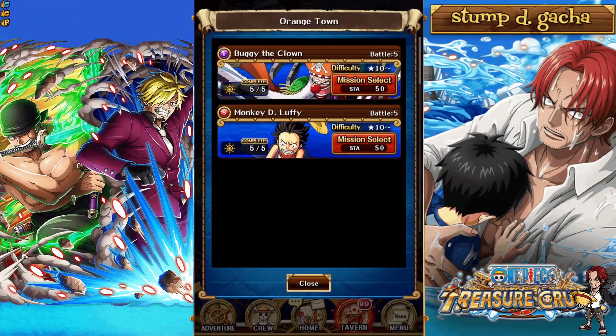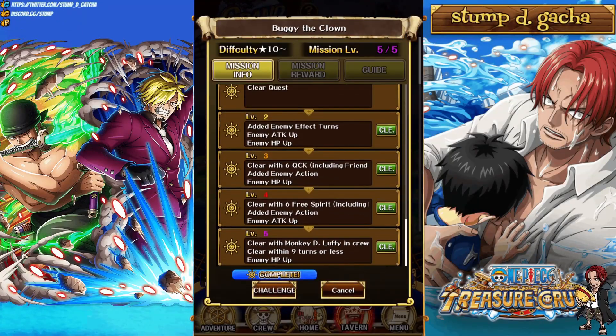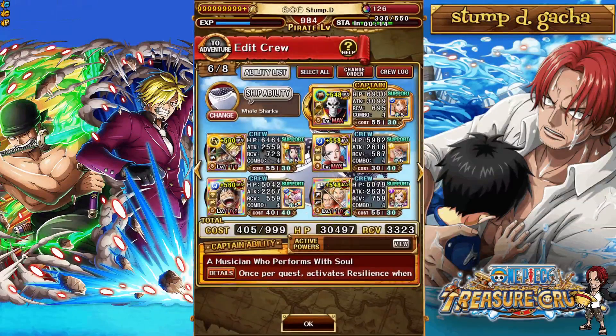Yo, what is going on homies? It's your boy Stumped back with another OPTC video, and in today's video we're diving into some more Grand Voyage Level 5 against Buggy the Clown with a mono-quick free spirit team showcasing the new Zoro and Sanji.